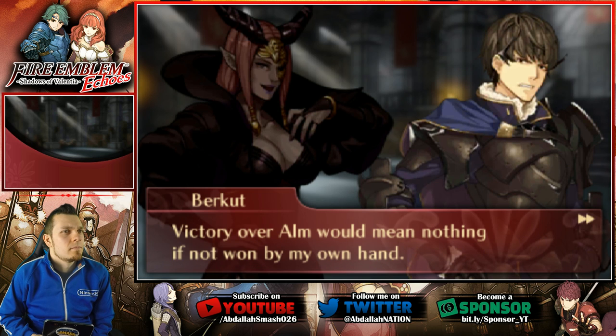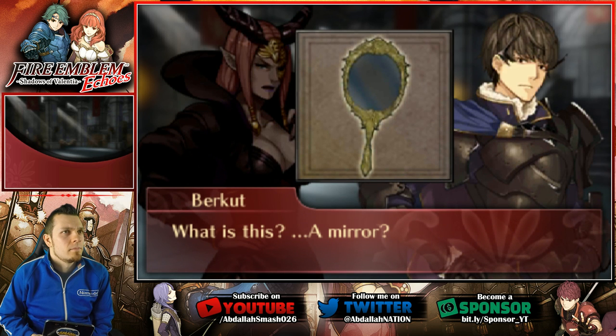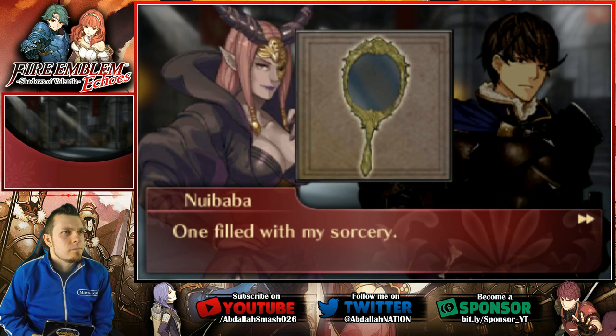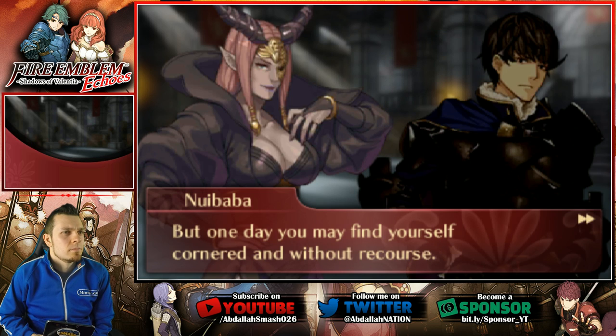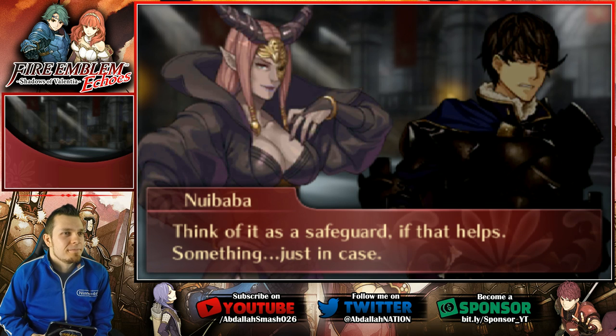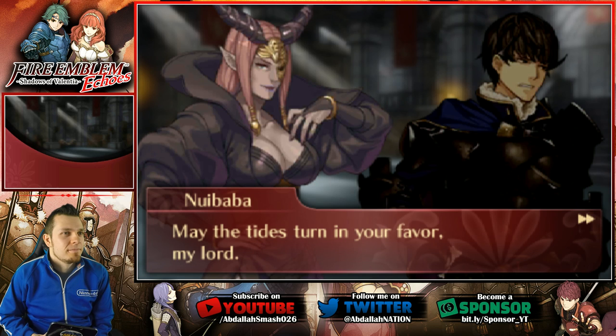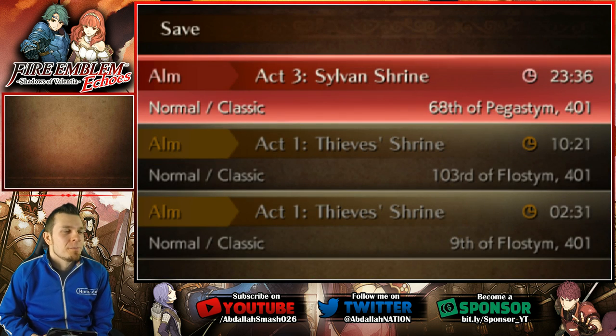'Never — victory over Alm would mean nothing if not won by my own hand.' 'So prideful. Very well, but at least allow me to give you this.' 'What is this? A mirror?' 'One filled with my sorcery. I believe you when you say you have no need for such tricks, but one day you may find yourself cornered and without recourse. If that day comes, shatter the mirror — it shall answer your call.' 'I don't need such baubles.' 'Think of it as a safeguard, just in case. May the tides turn in your favor, my lord.' Berkut refuses the safeguard. Wow — what a chapter.